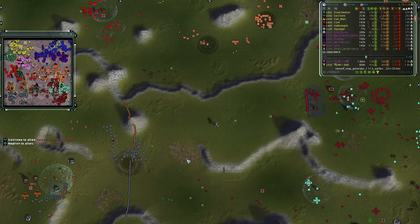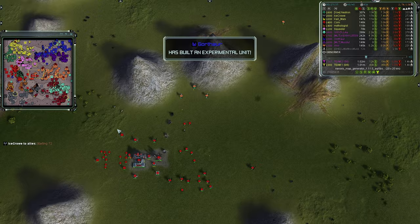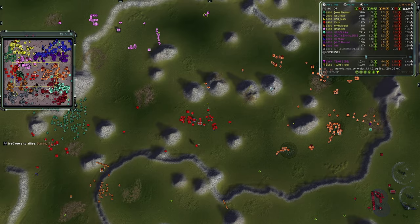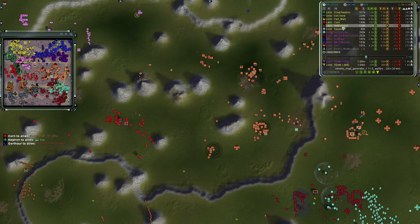Miasma fire is coming from the southern base in the middle shooting at that Colossus. Some Titans and Harbingers face off against Percies — they won't win that fight. In the middle, there is a Chicken online, most likely built from resources donated by Mythologist or Karl Marx, since Corn is UEF and doesn't have this T4 assault bot.